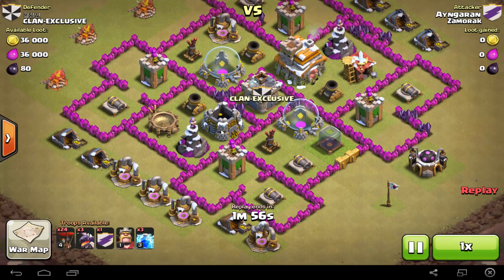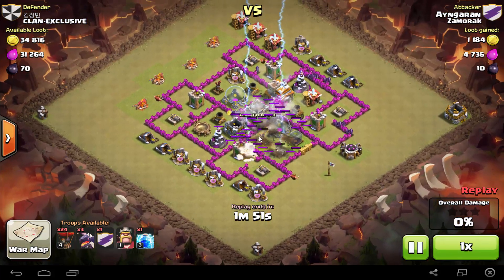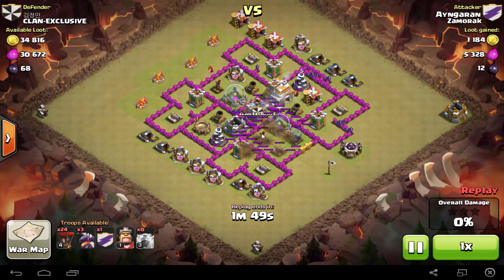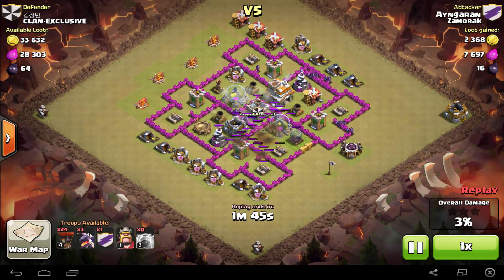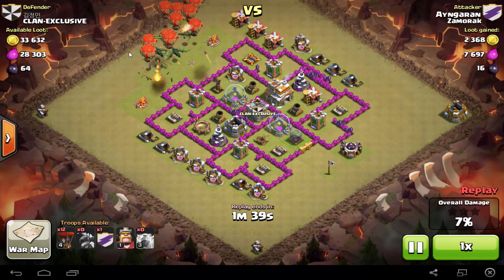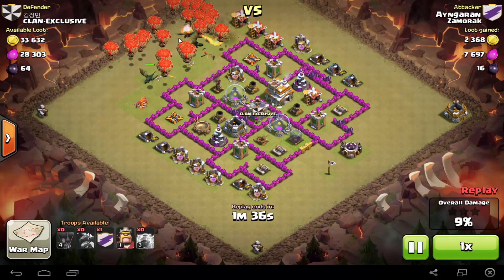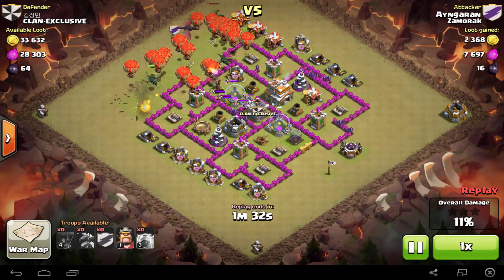Basically I use three dragons, one from my clan as well, and I use three lightning spells. This is really easy: first you destroy one of their air defenses, and then you're ready to go. Then you put your dragons where the other air defense can reach, so they will target your dragon instead of your balloons. You will need balloons at level four — it will be really effective if they're level four.